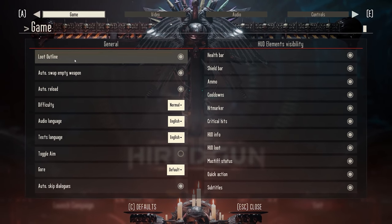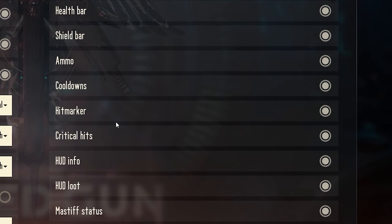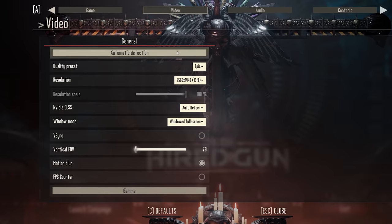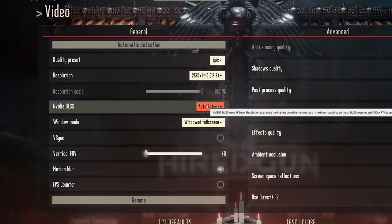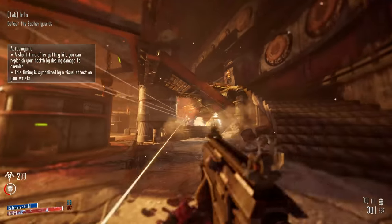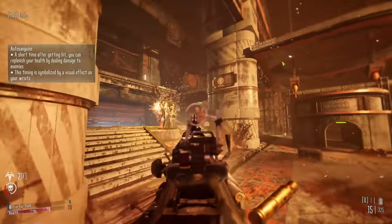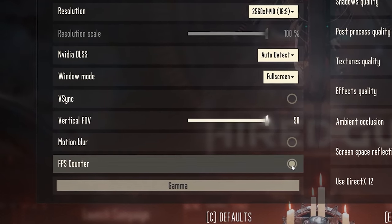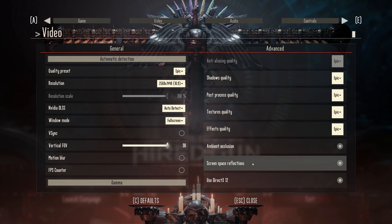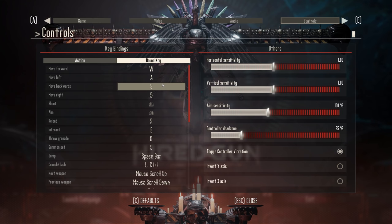On the technical side, the PC options menu was pretty solid. You can customize almost every aspect of your HUD, which is helpful because there's a lot of UI in this game. Within video settings you can toggle Nvidia DLSS to a range of options including an auto-detect dynamic scaling. Field of view unfortunately maxes out at 90, which I didn't love — I play at 105 and felt a little constrained. You can toggle motion blur off, which I did. Audio options are basically non-existent, but on the control side you can remap any key bind and there's full controller button remapping as well.